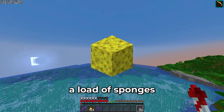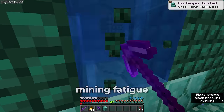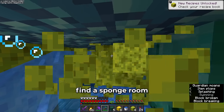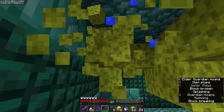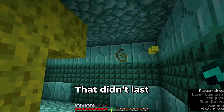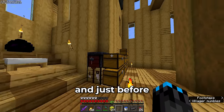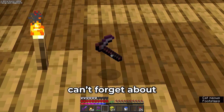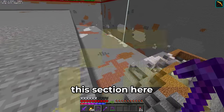Now it's time to go find an ocean monument to get a load of sponges. I've just got to get in here before the elder guardian gives me mining fatigue. After waiting the longest five minutes of my life, I managed to find the sponge room and I'm just trying to get as many as I can before I get mining fatigue again. I've made it back with 27, which is a respectable amount. Using the sponges just made my life so much easier. Now it's time to crack on with the rest of this section.